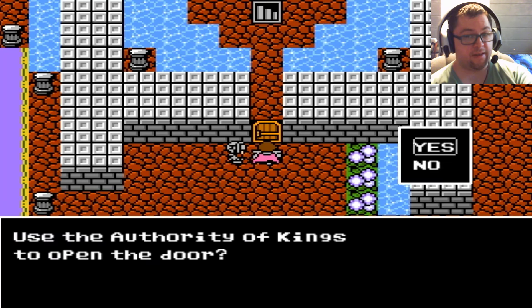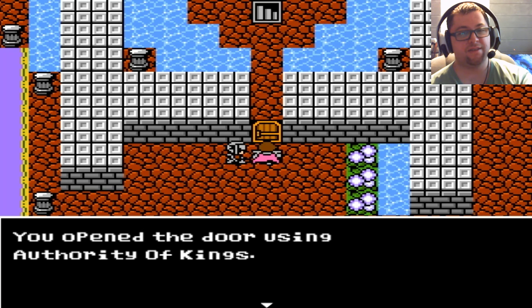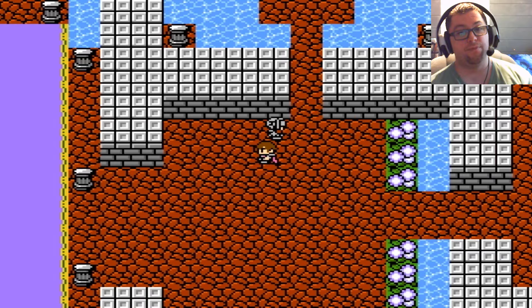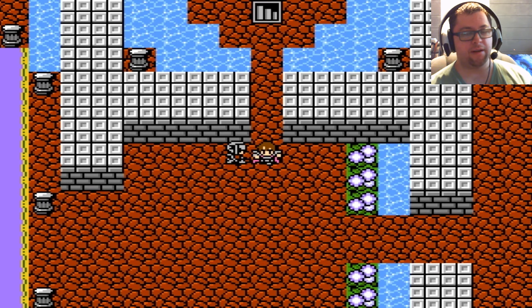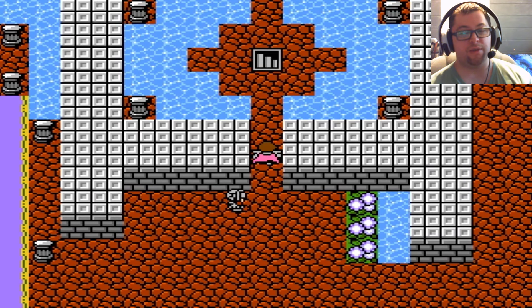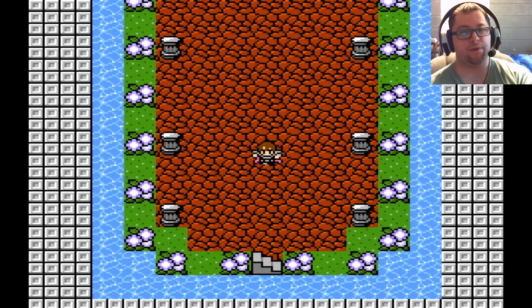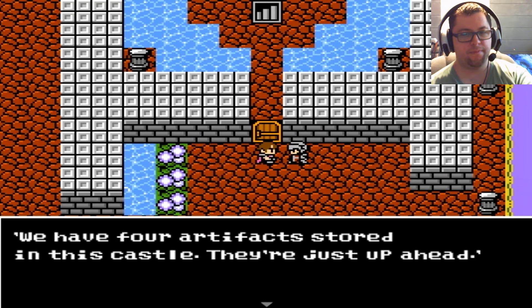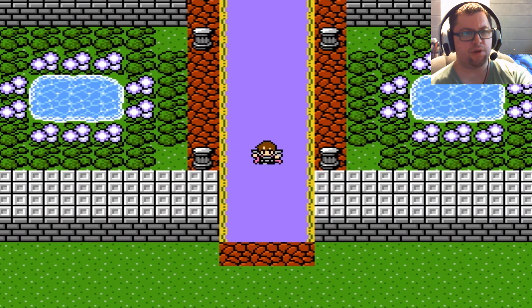For my intents and purposes I am going to open this door with the Authority of Kings. Just keep in mind before you do so — make sure you get the one you want, because otherwise that's it. You open a door and even if you never go for an item, too bad. You've used the Authority of Kings to open that one door of your choice. Key of Time — there we go, that'll be really useful. If you wanted to get the stat upgrades that would be this other door right here.